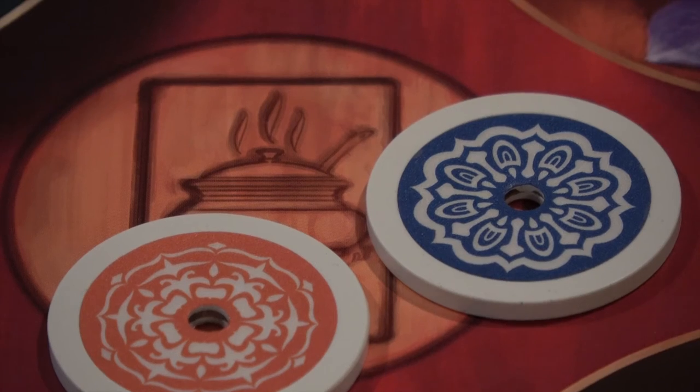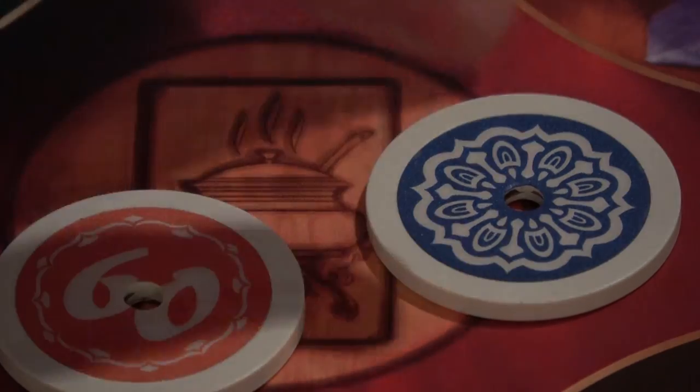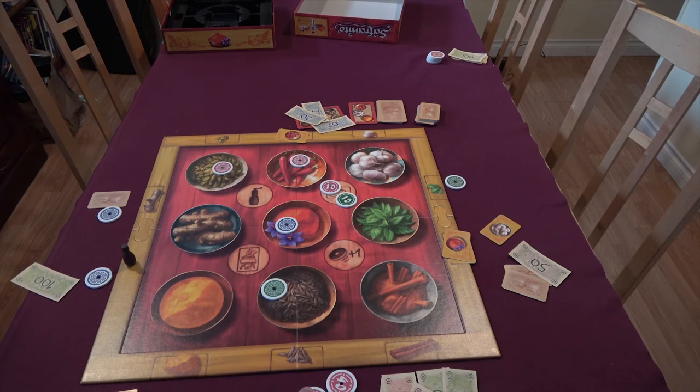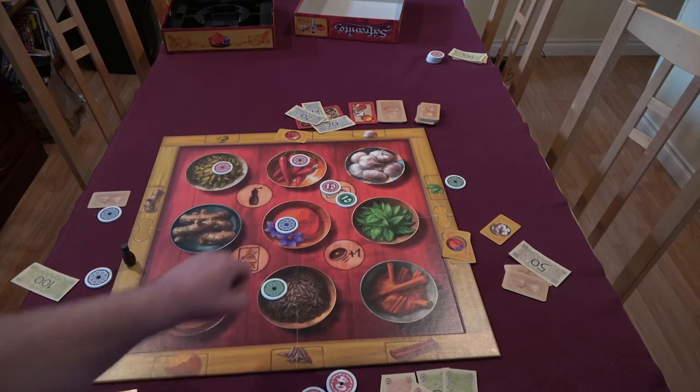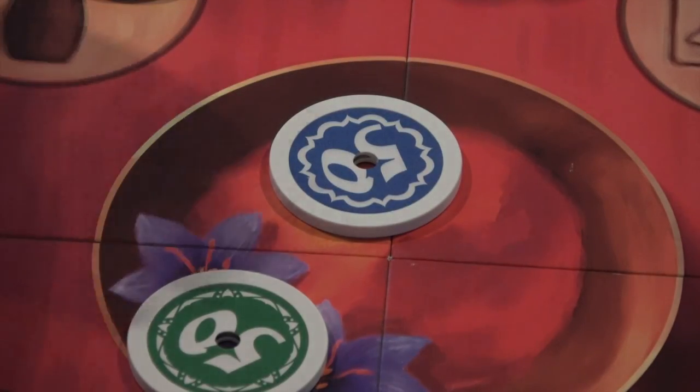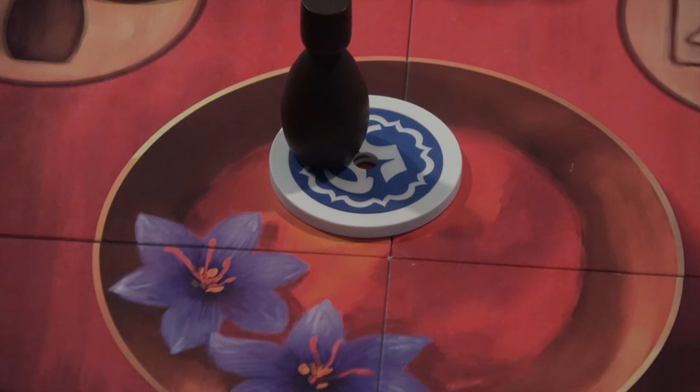Whenever there are chips of equal value competing for action spaces or spice cards, the tie is resolved as follows: the player sitting closest to the head chef in clockwise order wins the tie. Though the manual is unclear, it has been established on BoardGameGeek that if the head chef is one of the players involved in the tie, they win that tie.